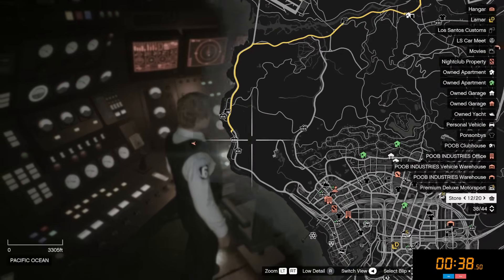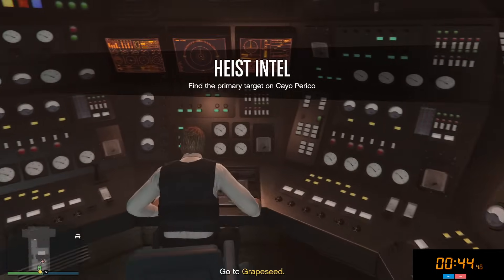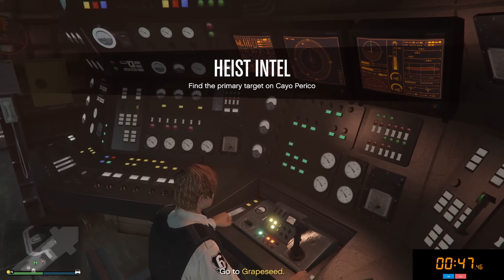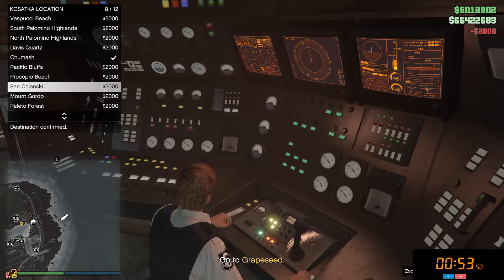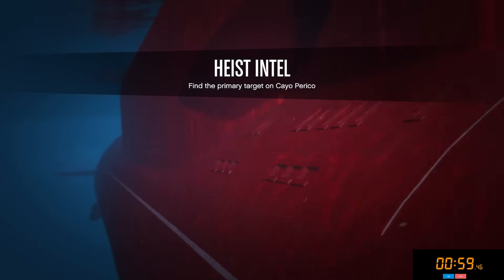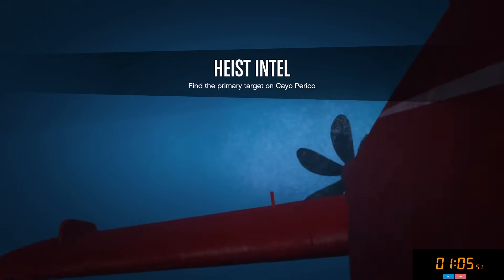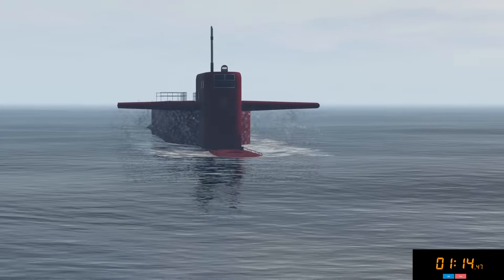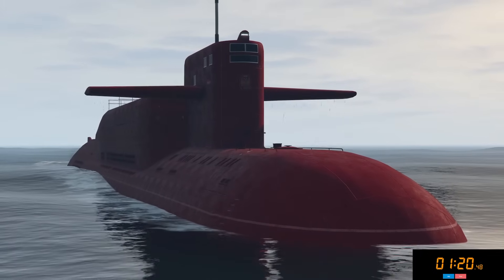As we can take a look on the map, the game wants me to go all the way over to Grape Seed. So what we're going to start off by doing is hopping on to our submarine seat and clicking on the option that says fast travel. Then we're just going to scroll until we get to Grape Seed, which is San Shiansky Mountain Range — $2,000 later, we are going to fast travel right over there. I have a stopwatch set up in the bottom right corner of the screen, and that stopwatch is going to be going throughout the entire video — even if I make cuts, there's no way to cut it out.